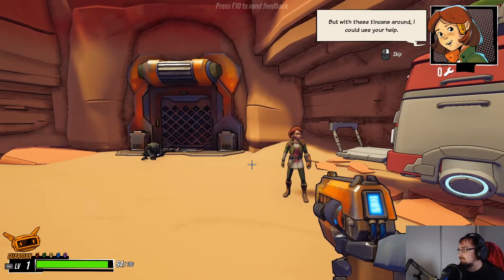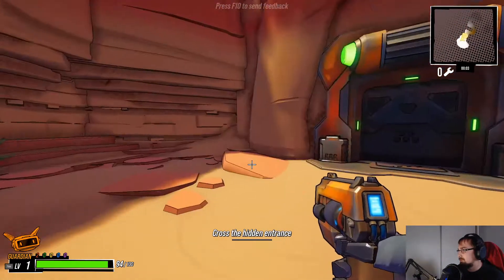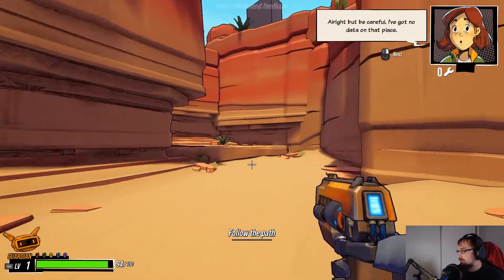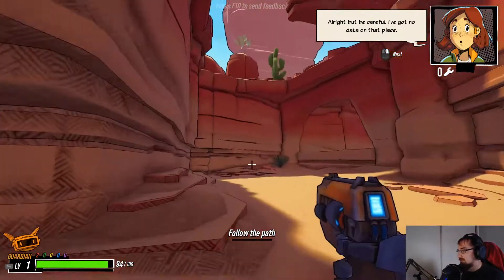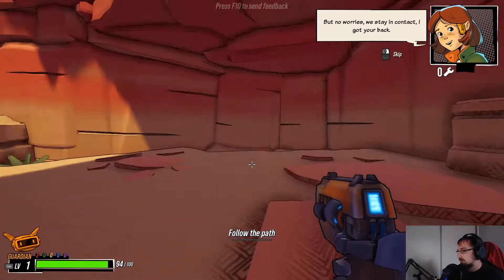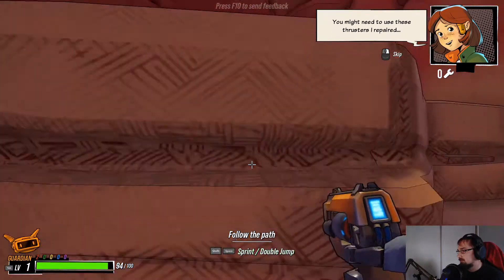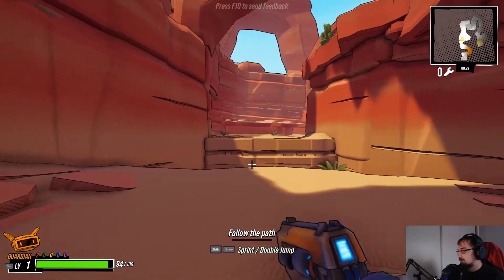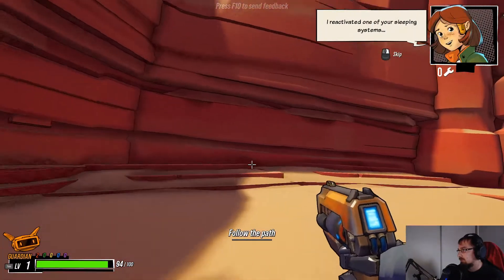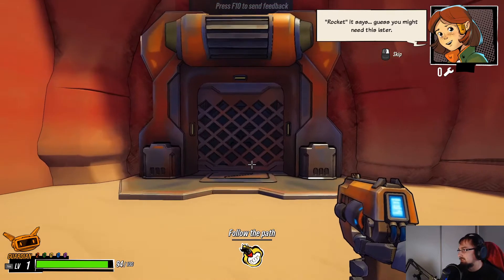With these tin cans around I could use your help. So you want me to go through here? I feel like that's very fast, I might have to lower that down. One of your sleeping systems — rocket. It says guess you might need this later. Rocket skill, why not.